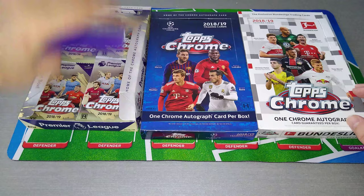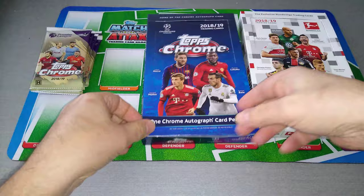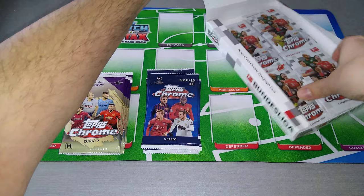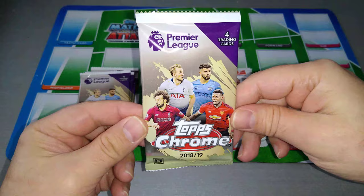We open six packs from each box and we are down to the last six. It's the Premier League one — six of them. We've got Topps Chrome Premier League, Topps Chrome Champions League, and Topps Chrome Bundesliga Germany. These are from last season; the new ones are coming out soon in the next couple of weeks. These are all the shiny cards — no exception. Be it base card or insert, they're all shiny. Let's start with packet number one, the Premier League.